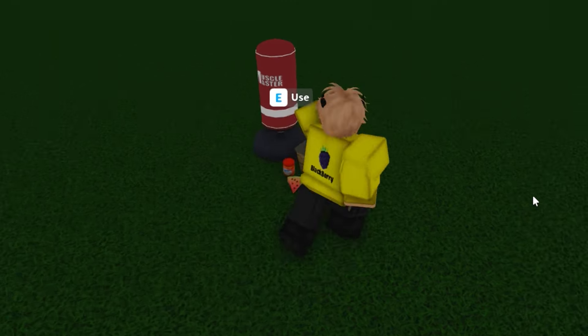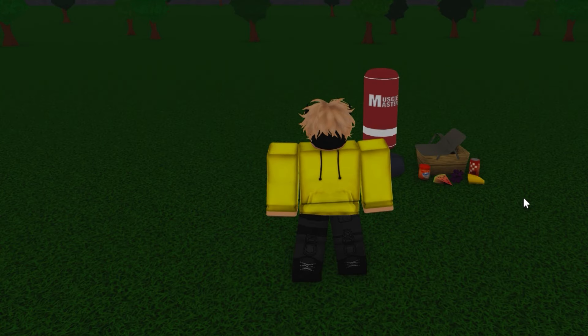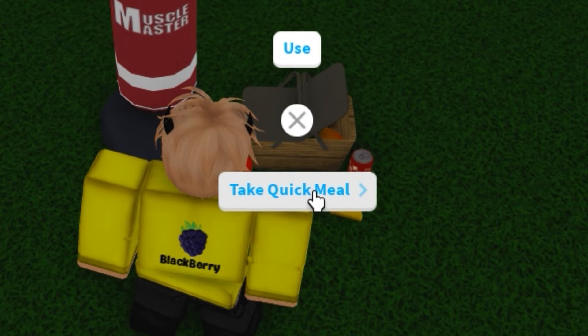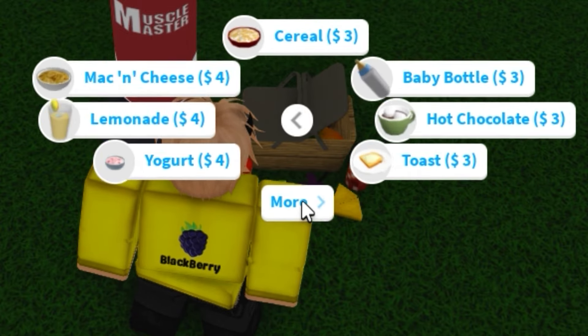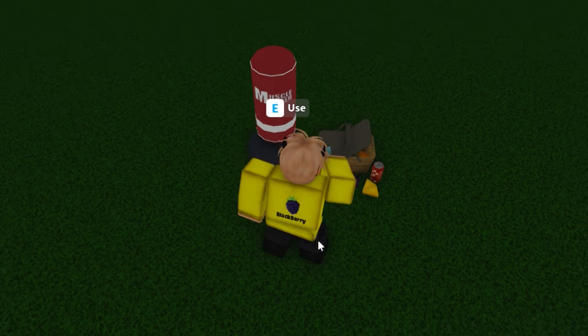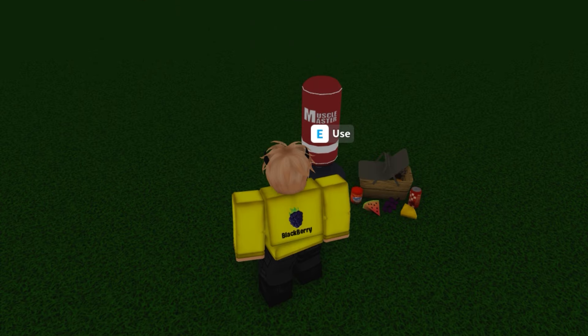Why do we need a punching bag and a picnic basket on our plot instead of just farming at the gym? If you press take quick meal on the picnic basket and press more repeatedly, you'll see the nutrition bar. When you buy it and eat it, your athletic skill will go up faster by 10%, which speeds up the whole process.